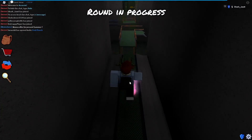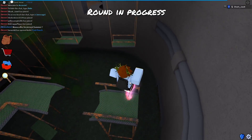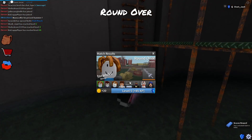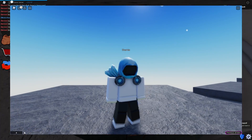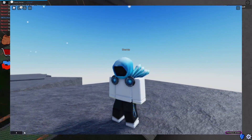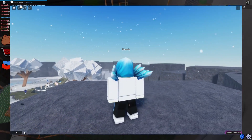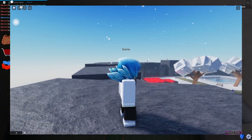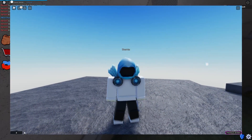Now for the spot everyone has been waiting for — number one on our list — the Dominus Frigidus. This Dominus has a little bit of a blue tint to it, which is kind of cool. This item has a value of around 19 million, which is absolutely just crazy. It's also part of the Dominus series and was released in March 2011.